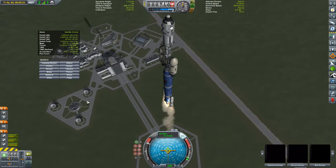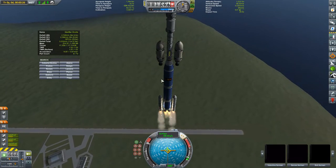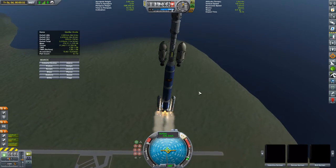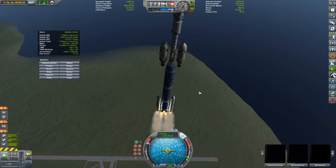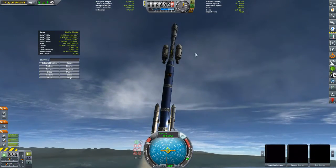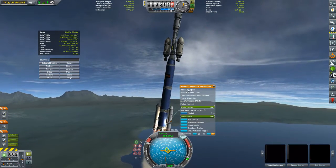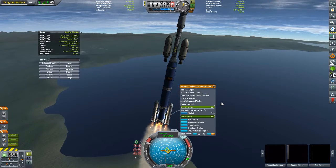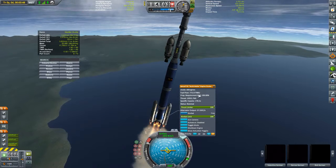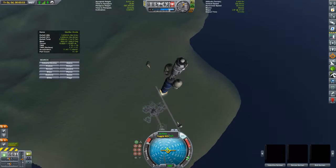Now that we are getting into what I'm calling the late game — maybe not end game quite yet, but it's definitely the late game — we are launching bigger and crazier things, and things are getting exciting. So this is a five-meter stage on the bottom here using the Space Y R5 multi-ratite engine, which has a little bit upwards of 10,000 kilonewtons of thrust.